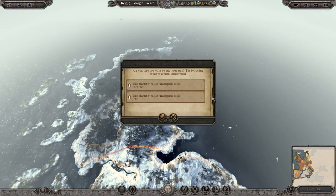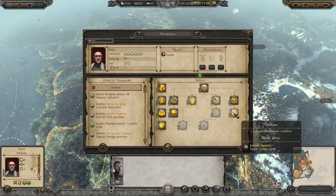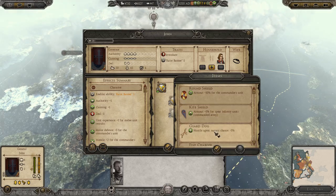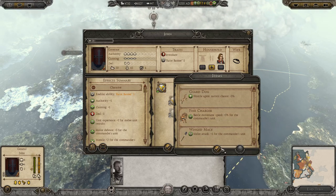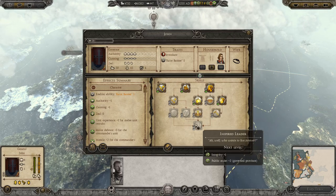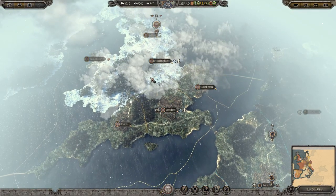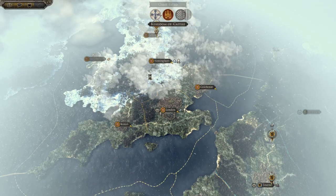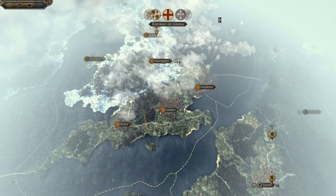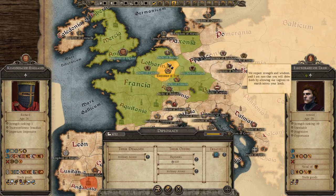Nicholas can have those two traits, and John is a governor. Not really anything there I want - have some tax and zeal. End the turn. I have a feeling the Scots won't dare to attack me - and yes, already passed them. It's a big army out there and they'd have no chance attacking me.